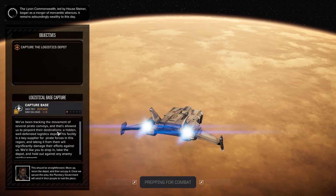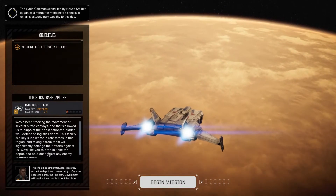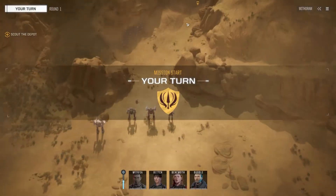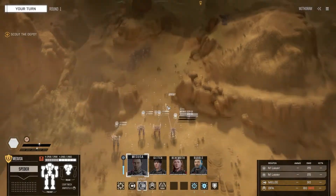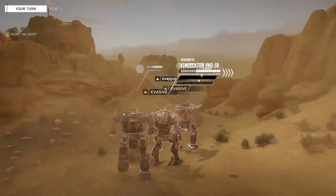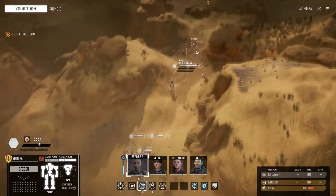Mission briefing: we've been tracking pirate convoys and pinpointed a hidden, well-defended logistics depot - a key supplier for pirate forces in this region. Taking it will significantly damage their efforts. We need to drop in, take the depot, and hold against enemy reinforcements. It's a desert biome this time - different from the last icy one. No enemies spotted yet. Thank you Oliviera for the intel. Let's check out where we're going - this is the facility we've got to take. Let's sprint to start with.